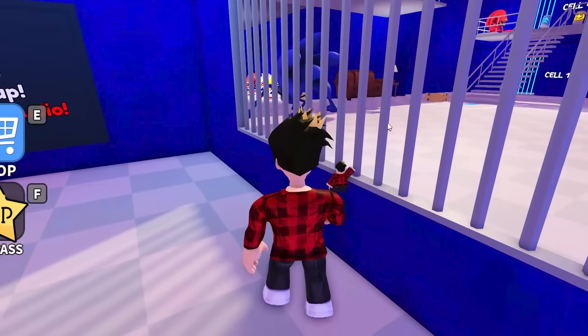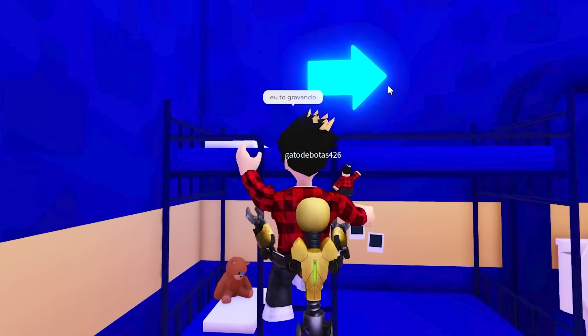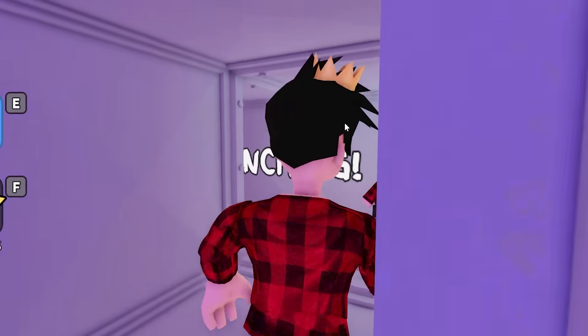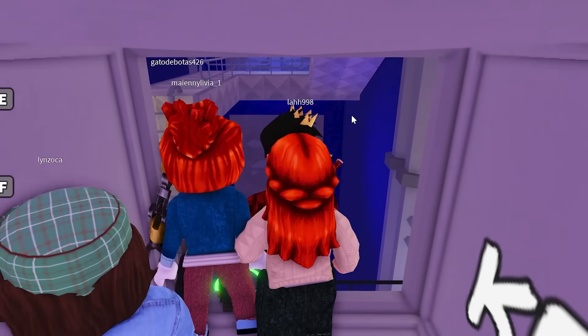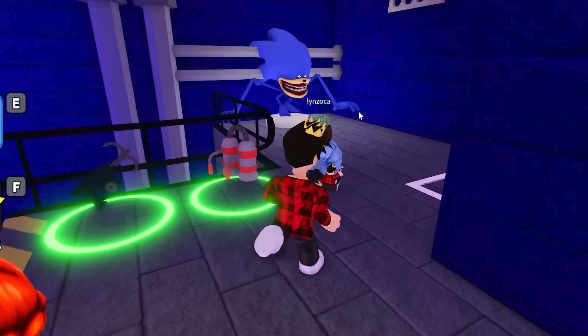Alright guys, it's time for us to get out of Sonic Tate's Shin prison. First we go up this ladder and then start going towards this air vent. I know how most of this map works, since this one's a copy of Barry's Prison. You probably already know that one — it's quite an old game in Roblox.